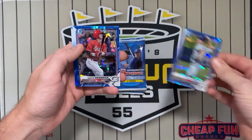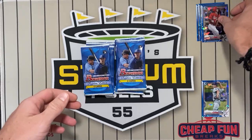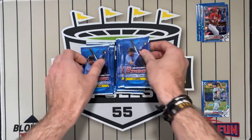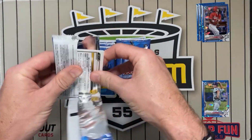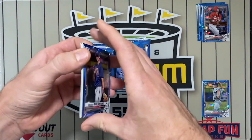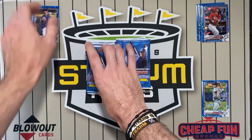Start off with a Choi first, Austin Hendricks, Arquis, Daris. Maybe we stick to one box I guess. I mean, here's a gold.